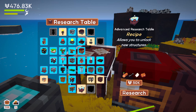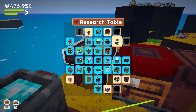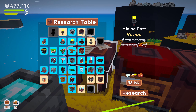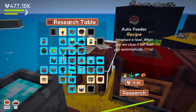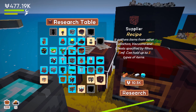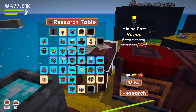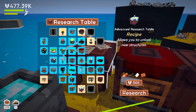Advanced research table - allows you to unlock new structures! Electrifier: energetically charges builds and some resources nearby - so that's a passive way to power the breakers. Mining posts: breaks nearby resources - an upgrade to the breakers! Oh we've got some good stuff. Auto feeder: when you're close it will feed you automatically - that's useful. We need gold for some of these which we don't have yet. Let's get the advanced research going.